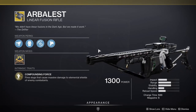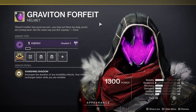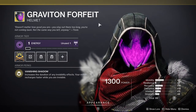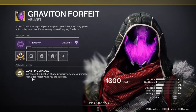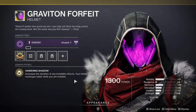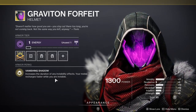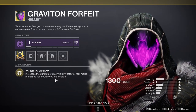For the Hunters we ended up getting Graviton Forfeit, one of my favorite exotics from Destiny 1. The unfortunate thing is that Vanishing Shadow is not like the best — it increases the duration of any invisibility effects, and your melee recharges faster while you are invisible. That sounds cool but it's only like two to three seconds extra if I remember correctly. It feels like a whole five; I'd be on this if it was like seven.